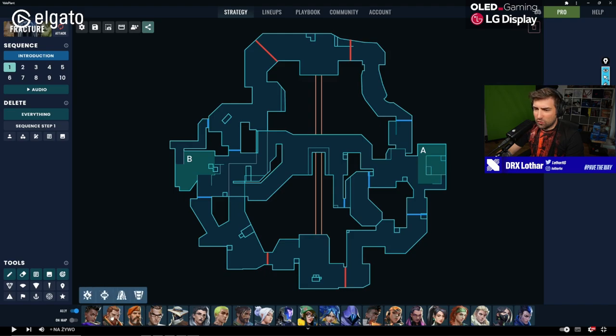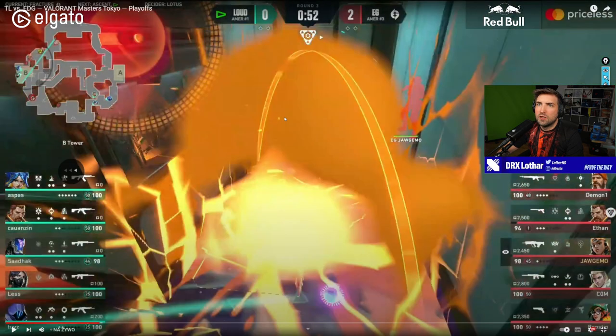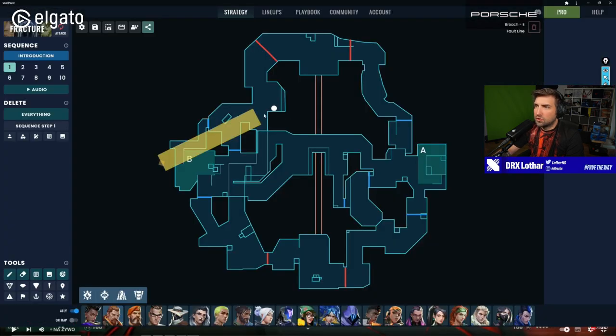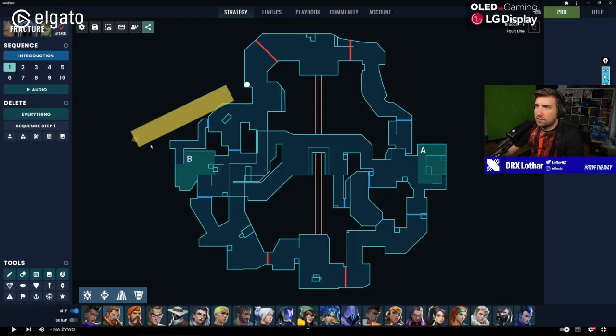Essentially what they do is they stun Tower because it's so easy to stun everything from that position. It covers almost everything depending on the exact spot. Let me actually check where Breach was stunning from — from here — so it's like this into this position.